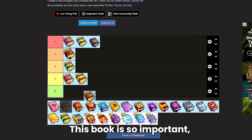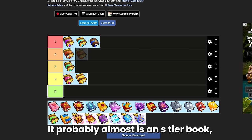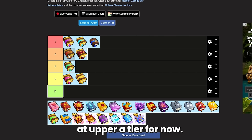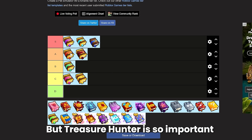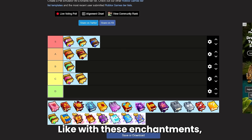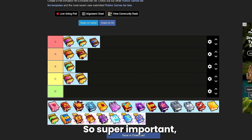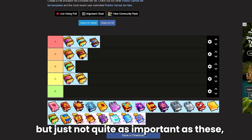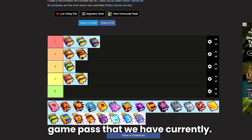Next up we have Treasure Hunter. This book is so important especially in this new update — it probably almost is an S tier book, but I'm going to keep it at upper A tier for now. Treasure Hunter is so important in Pet Simulator 99; this is almost always going to be part of your build for grinding, but just not quite as important as the S tier enchants, especially with the new drops game pass.